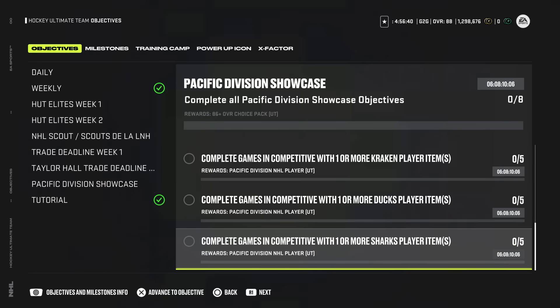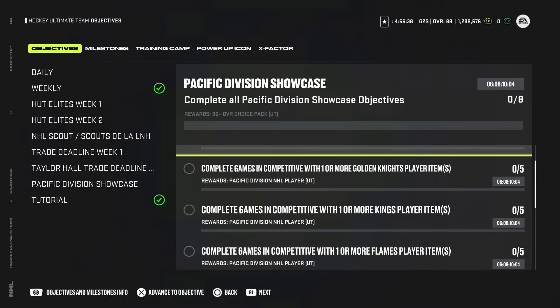The good news: it's one or more, so you can stack them. If you have two players from the Oilers, you'll get two games played for every game you play. So if you have five, you'll get all five done in a single game. My suggestion is to get five players from four different teams - two goalies, six defensemen, twelve forwards - spread out in your lineup. That's 20 players, getting four objectives done in a single game. Then swap those out for the other four teams, five from each, and you'll have this done in two Rookie Squad Battle games with two-minute periods.